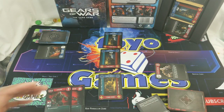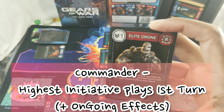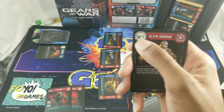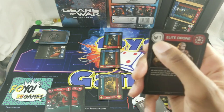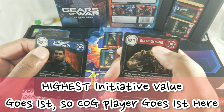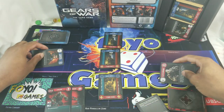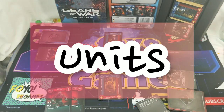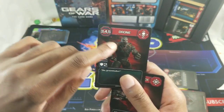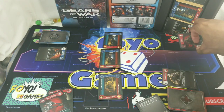There are four types of player cards in the game. The commander card starts the game on the board and, like a command zone, has an initiative value in the top left showing who goes first — the higher number goes first. In this case, Dominique Santiago will go first. Commanders also have a commander power you can use for the rest of the game.